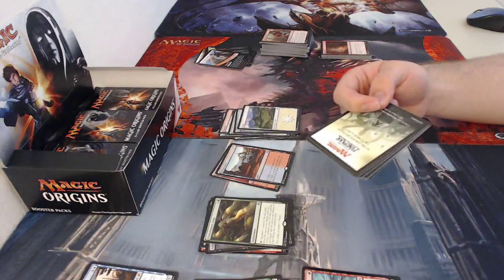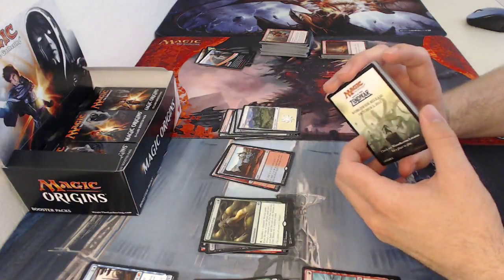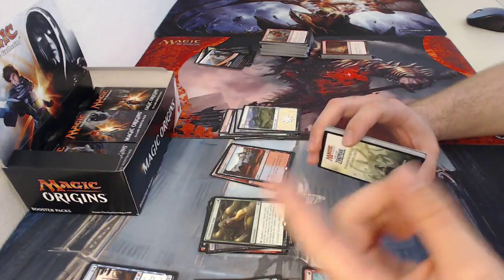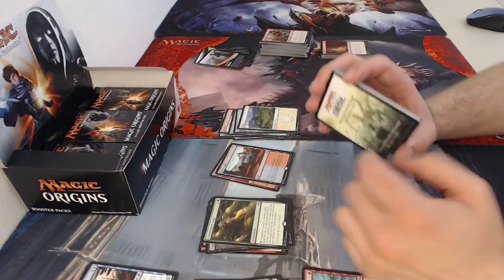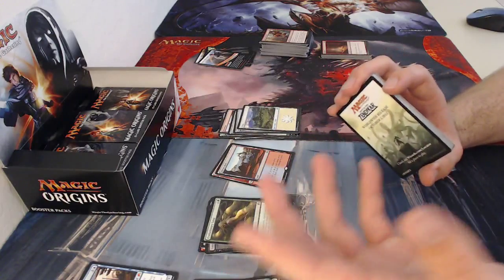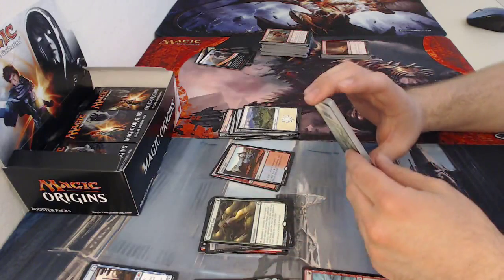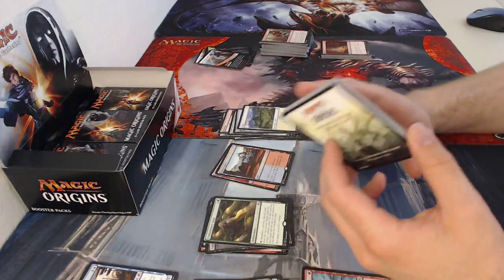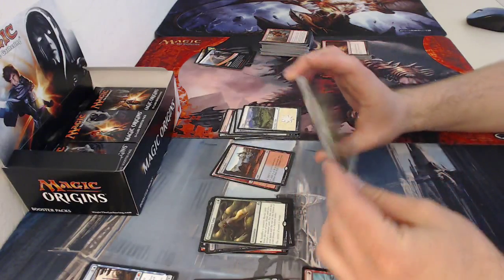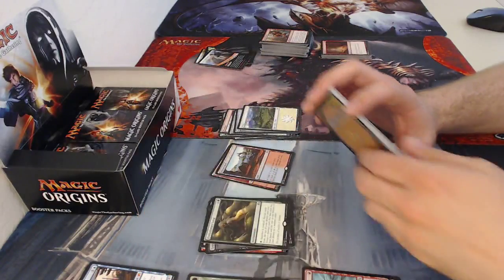For those of you that don't know, Commander is a 100-card singleton deck, meaning you have 100 cards and one copy of each non-basic land card unless it says otherwise — like Shadowborn Apostle, which literally says on the card you can have as many copies as you want. Basic lands are the only other things you can have more than one of in a Commander deck.